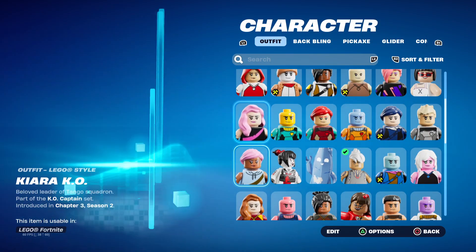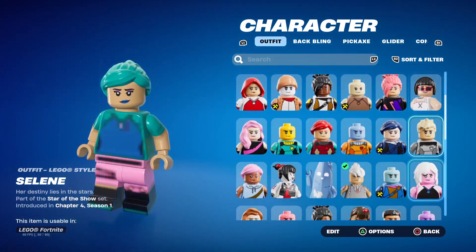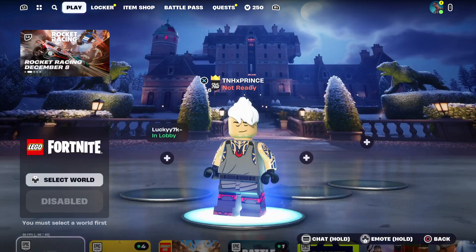Now your Lego character pops up — it looks really nice. You can look at all the skins you've ever bought and see them in Lego version. It's really, really nice.